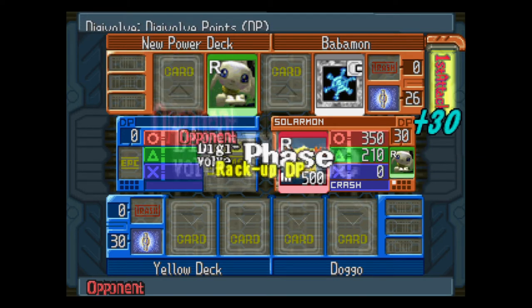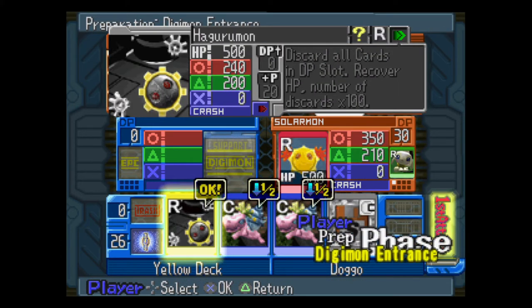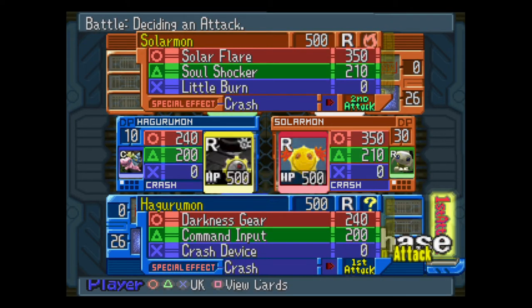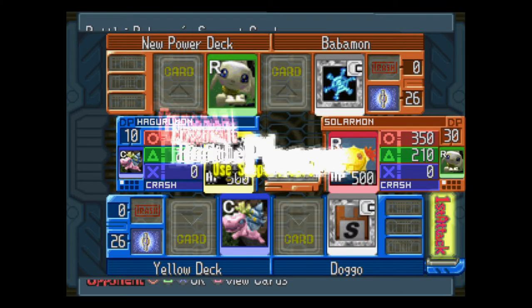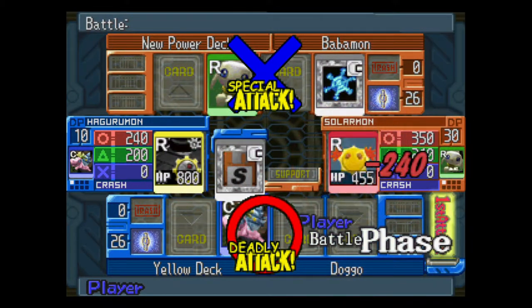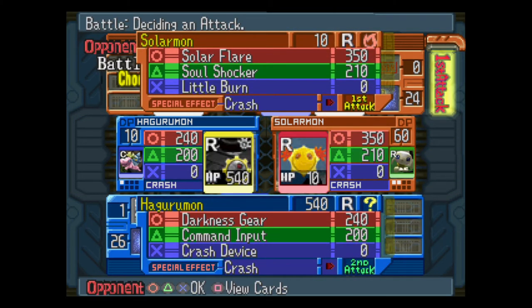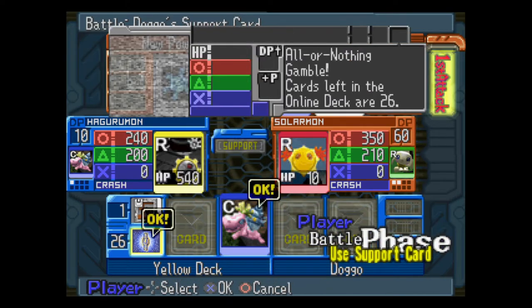You have a partner, that partner Digivolves randomly into other stuff. But in the Digimon Story games, it's an RPG — a true RPG in every way. It plays like an RPG, it's got a thick story, all that good stuff.